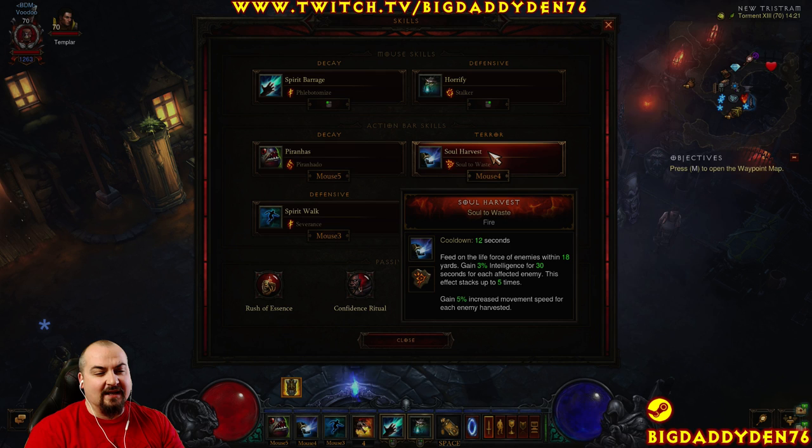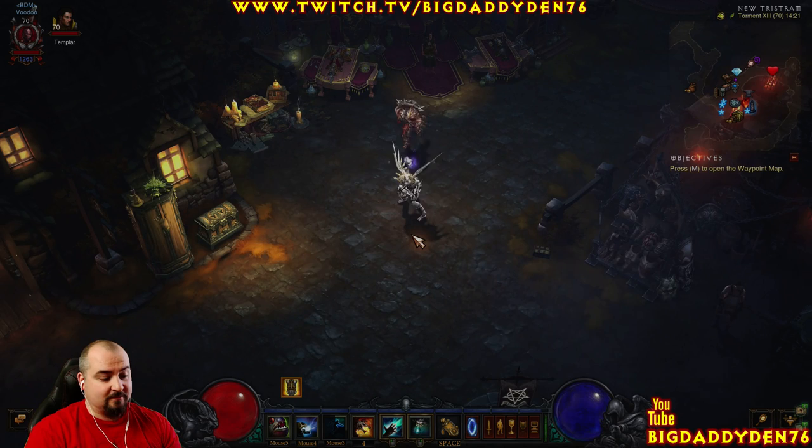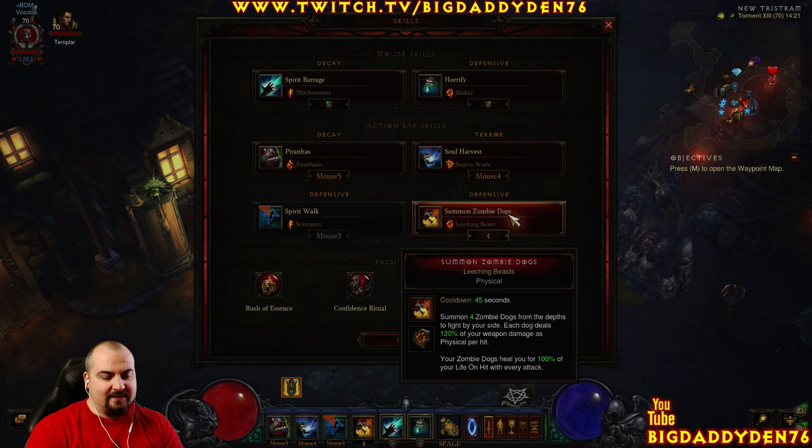Soul Harvest with the Languish rune gives us increased intelligence — up to 5 stacks — and also 5% increased movement speed per stack, so you get a nice speed buff from this. Spirit Walk with Severance is a massive speed boost. Because we're using In-geom in the cube, you can just zoom around the map super super quick.